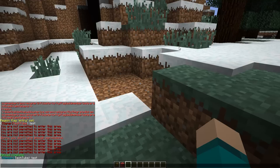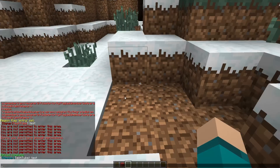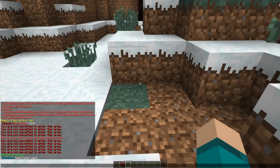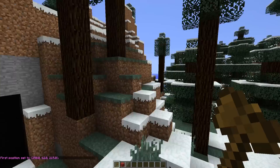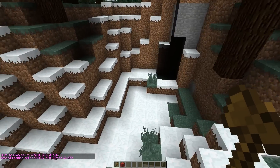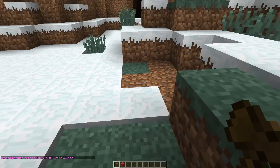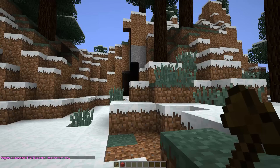The first thing I need to do is define my region. Just like before, you go ahead and use your wand — do slash one to get it. Once you have your wand, I'm going to switch over to my wooden axe, or wand, whatever you want to call it. Then I'll left-click the place I want to protect to select that area.